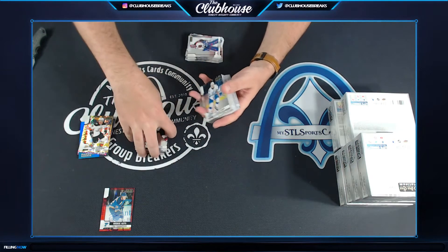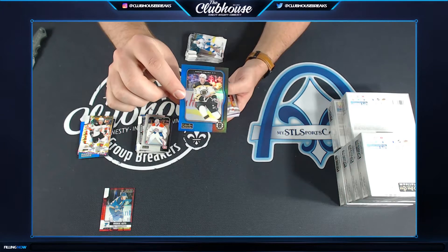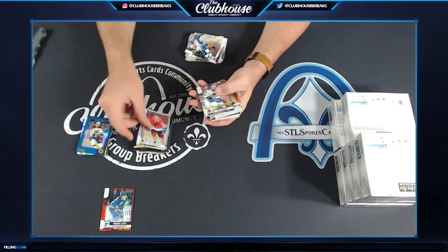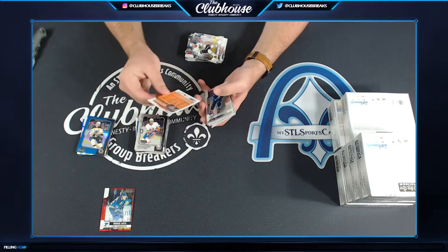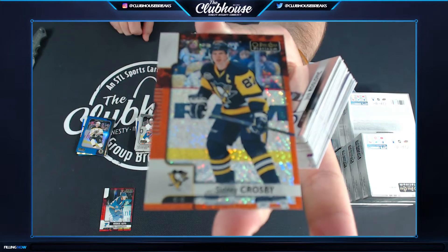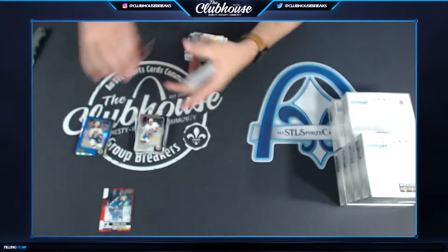We still got orange left — let's make the orange the auto. Come on, baby. Chara to 149 for Boston, Retro Blue. But the orange is nice — Sidney Crosby to 25, Orange Checkers. J.S. Wright, Crosby Orange to 25. Nice card.